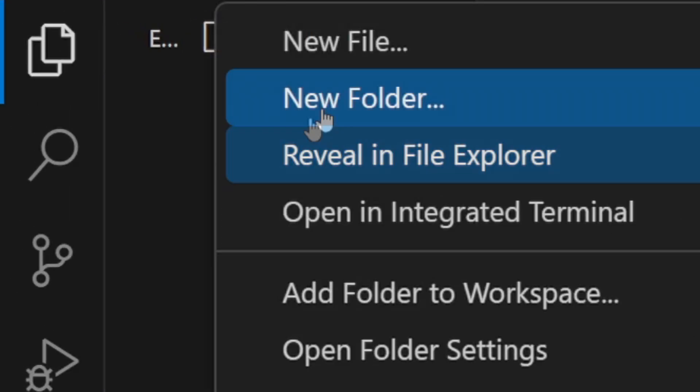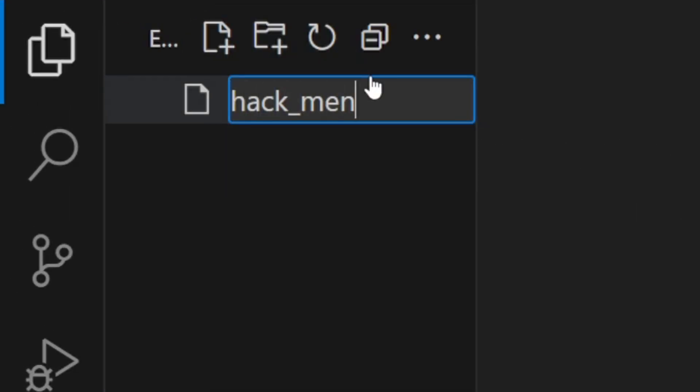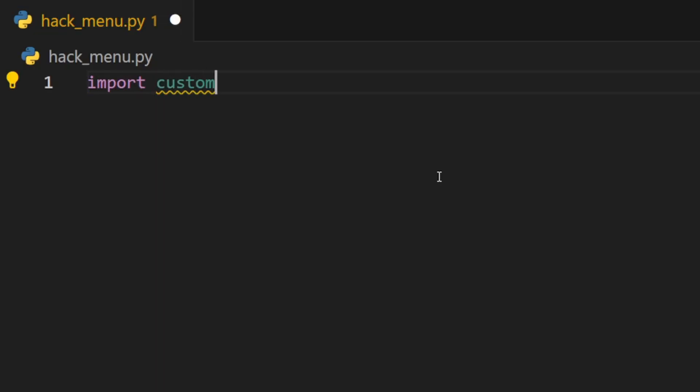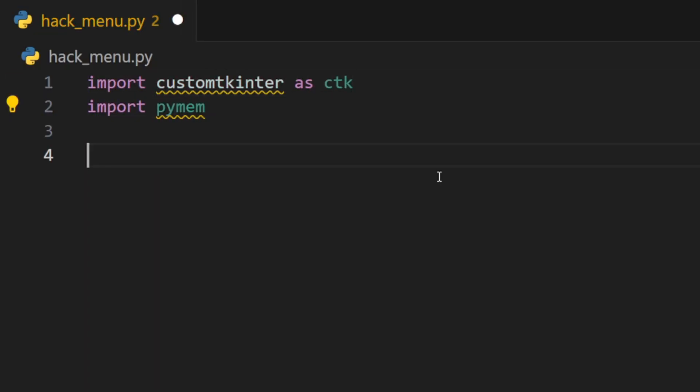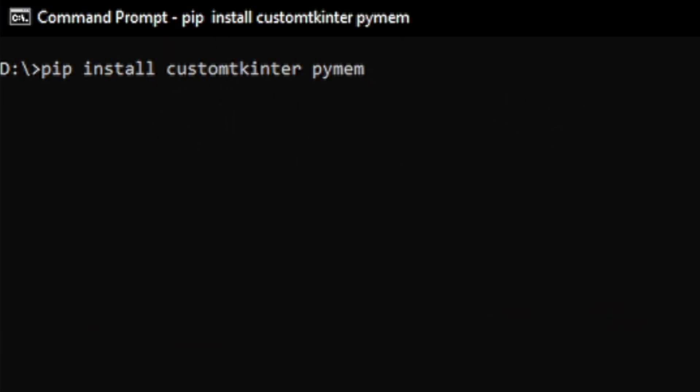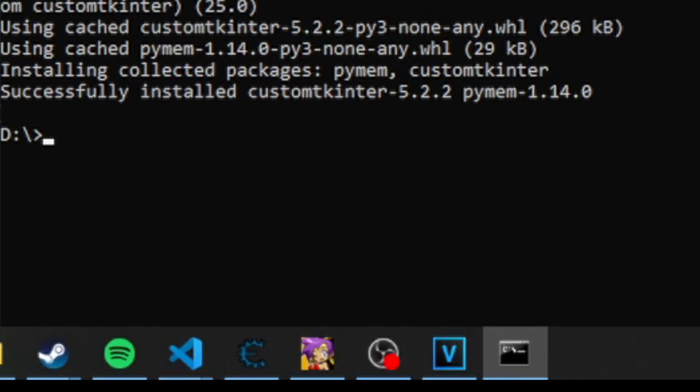We will create a new file, hackmenu.py, and then import customtkinter and PyMeow, our hacking library. If you don't have them installed, go to the CMD and use pip install customtkinter and PyMeow.